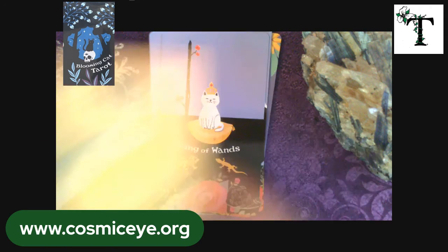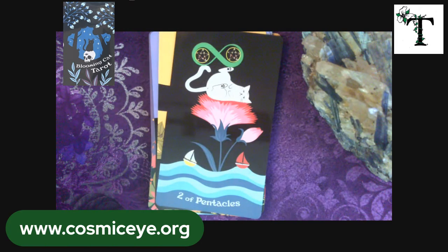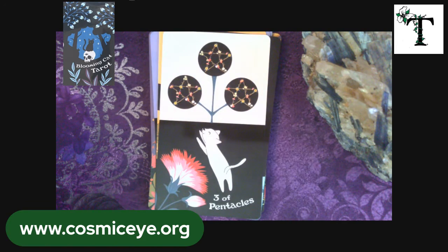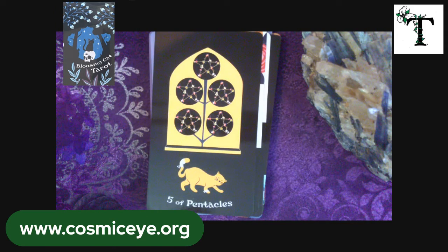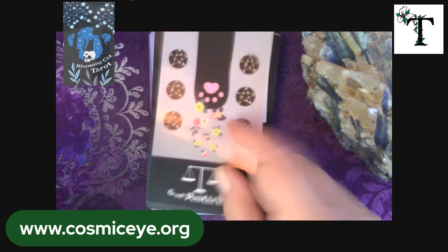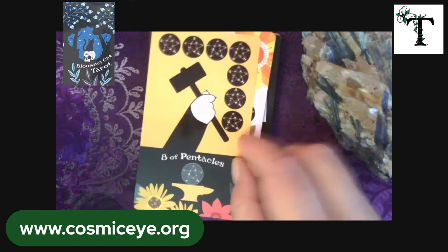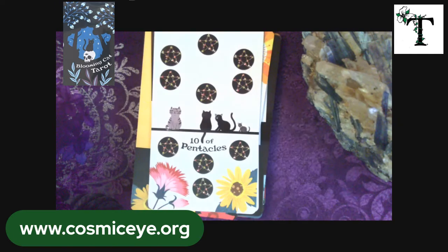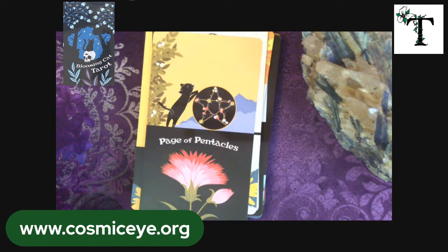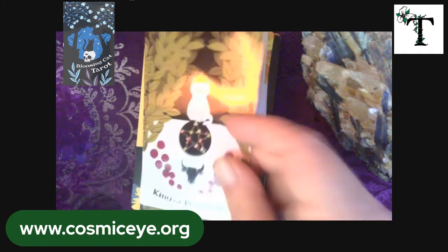Now let's look at the suit of Pentacles, and we'll start off with the Ace, then go to the two, three, four, five — he's got a little band-aid on his tail and on his front leg — the six, seven, eight, nine, ten, the page, the knight, the queen, and finally the king.